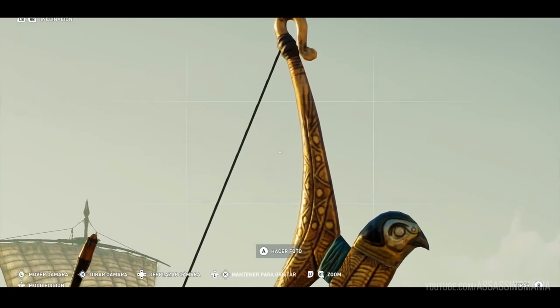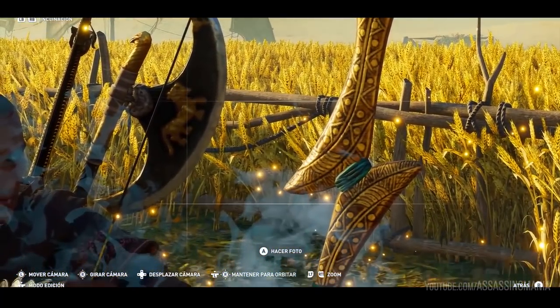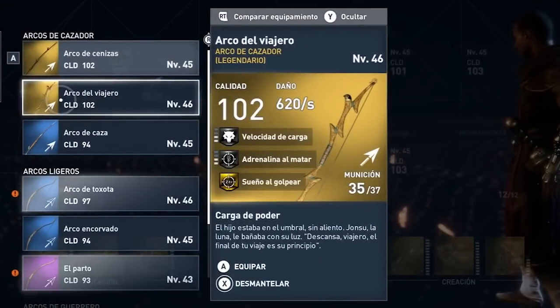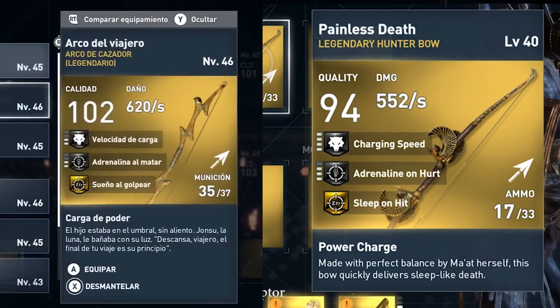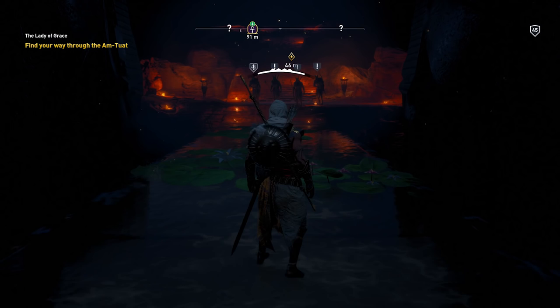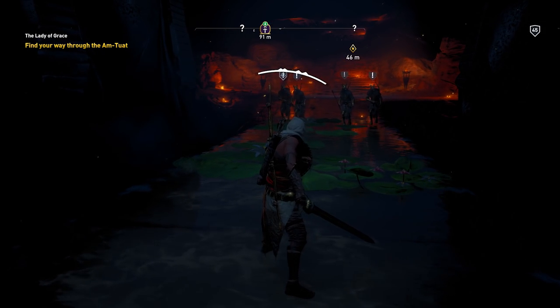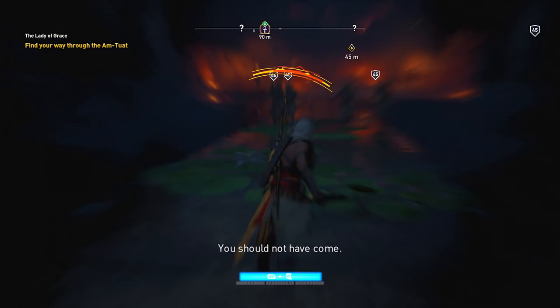While the Traveler's Arch looks pretty cool in the gameplay from Assassin's Creed Mania, in terms of stats it's pretty bad. There's really no reason to use it if you have the Hidden Ones DLC where you got the Painless Death, because it's simply the same sort of hunter's bow but with worse perks. So yeah, a pretty useless get — still interesting to share that this weapon will be in the game. I'm sure there will be way more weapons in this DLC since it will be 15 to 20 hours of content, and I will of course cover everything.